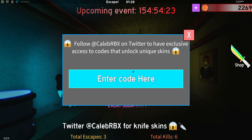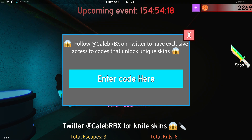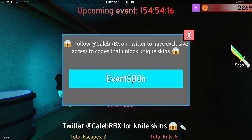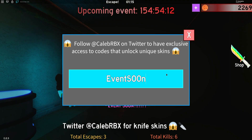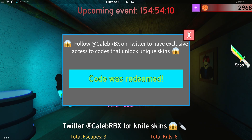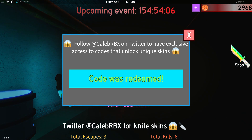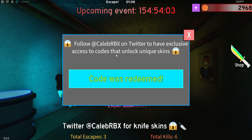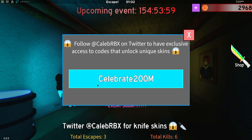The first code today is a new one: type in 'eventsoon' — that's E-V-E-N-T-S-0-0-N — and click Enter. That's a new code. The next one is 'celebrate200m' — click Enter.